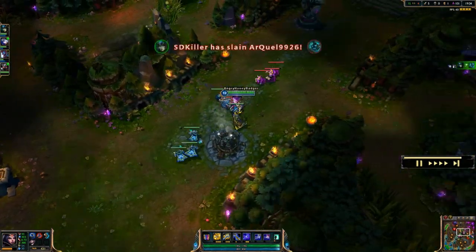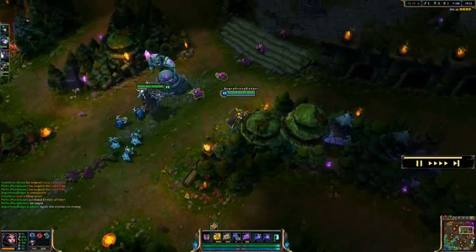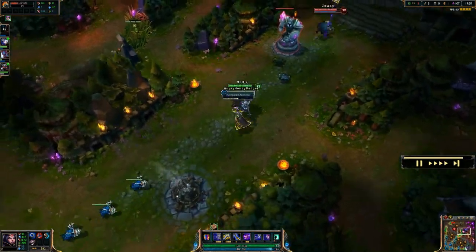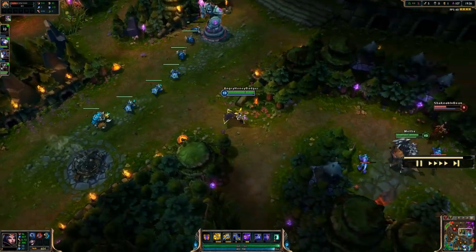I also went with magic penetration boots — you're probably going to want those. You could go cooldown reduction if you really wanted to, but we're going for maximum damage. And then if you need to stack a couple of Doran's Rings early, you can do that. If you fall behind with LeBlanc early, maybe pick up a Haunting Guise.